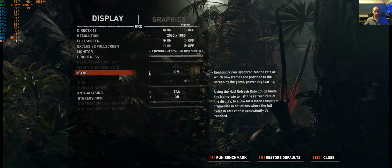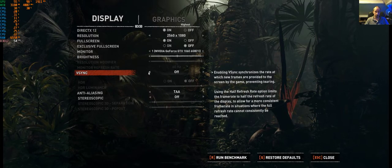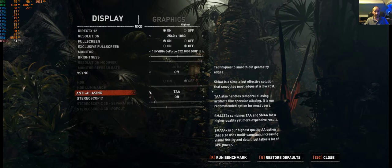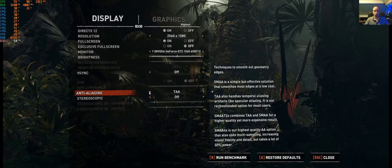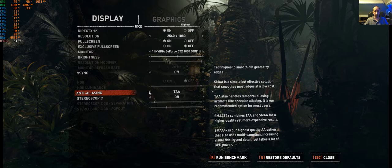Just remember to toggle HDR in your Windows display options - you must do that, because if it's completely switched off at the Windows level, this game won't override it. You've got your brightness there, V-sync is just a half-refresh on and off. I'll leave it off so you can get a good idea of frame rate. Anti-aliasing - yeah, we know it's going to kill performance.